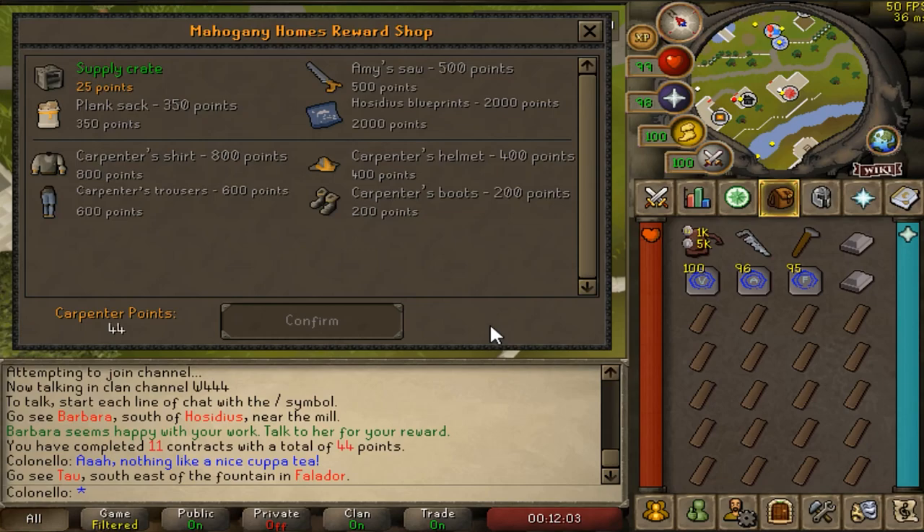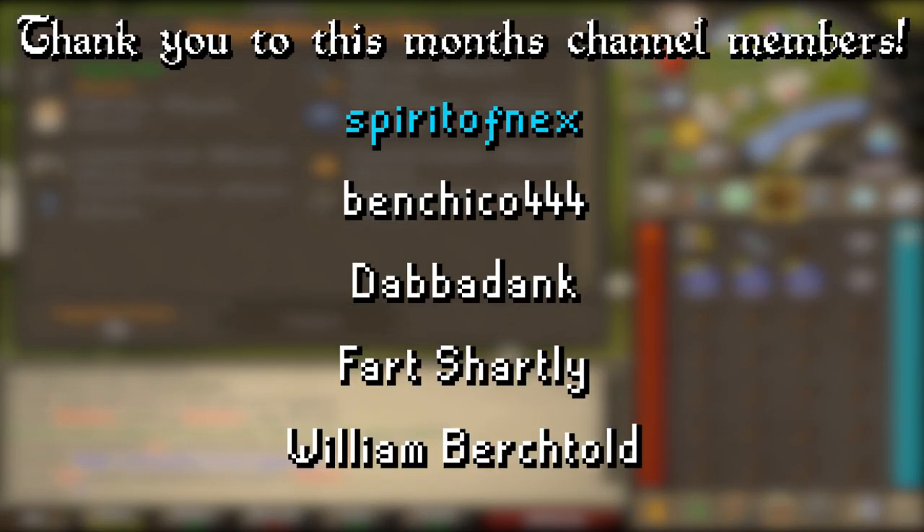As for the rewards, I'd recommend buying the plank sack first to hold more planks, as it can almost double your XP rates. Afterwards, the Carpenter's outfit to boost your XP by 2.5% when wearing the full set, and lastly, Amy's saw to save an inventory slot. The Hosidius blueprints are a cosmetic for your house, and the supply crates just give random construction materials. Anyway, hope you enjoyed this guide, and get building!